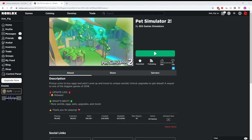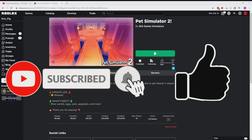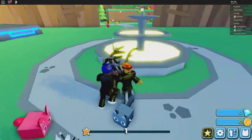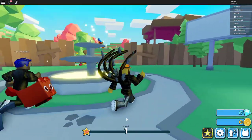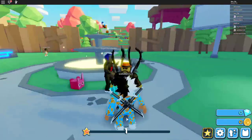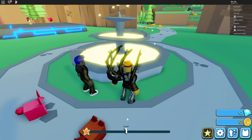I'm really hyped, guys! So if you are too, don't forget to drop a like down below and subscribe if you are new here. Let's get into Pet Simulator 2 and see what the game looks like. All right, so here we are now in Pet Simulator 2. I decided to go with the dog as my starter pet — here you go, this is what the game looks like right now.